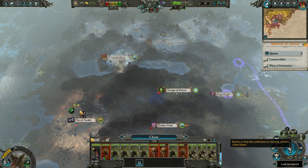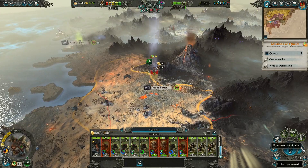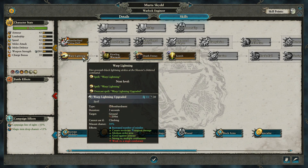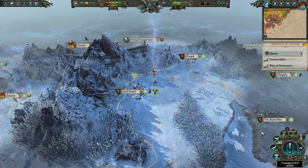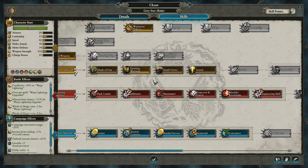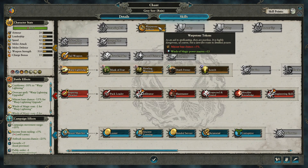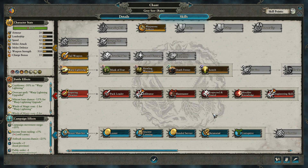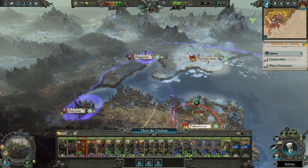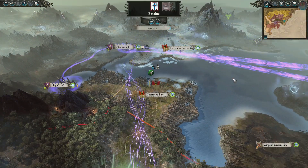Don't know if it's gonna be worth doing that. Give you your second little Warp Lightning. Our Greysseer of Ruin — let's go the Musk of Fear. We've got one more turn and then we'll be able to attack that settlement. Mangle, experiment!